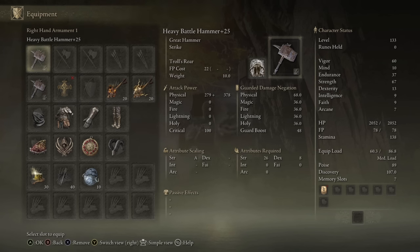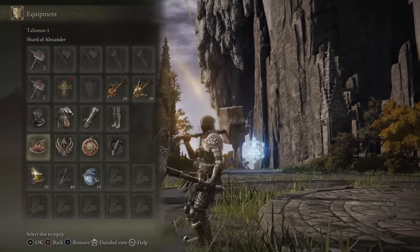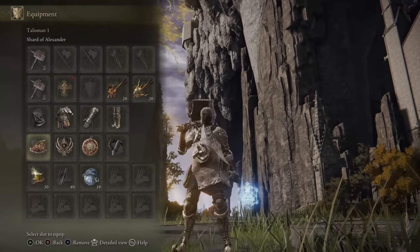I gain access to all the different Ashes of War. And as for the Talismans, I am going to be using the Shard of Alexander, since I tend to use quite a variety of Ashes of War with weapons that have interchangeable access.